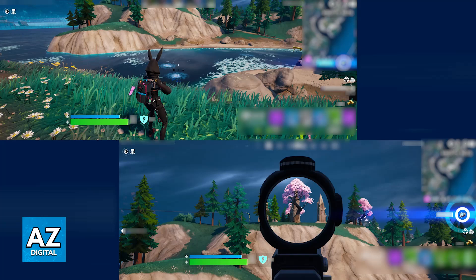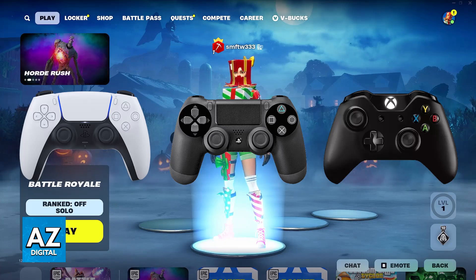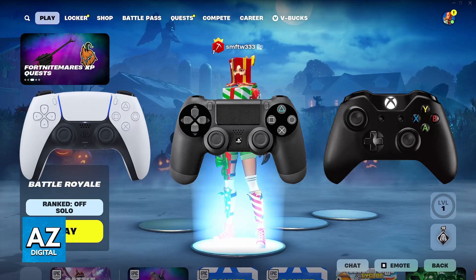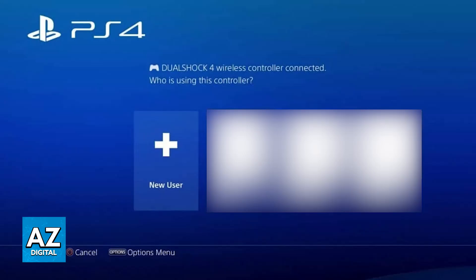All that you have to do is connect an additional controller to any platform where you are playing Fortnite. Connect an additional DualShock or DualSense controller, or an additional Xbox controller, depending on your console. When you do this, usually you will be asked to assign a user account to that controller. This is very important, so either choose the option to use it as a guest or assign a user account as prompted.